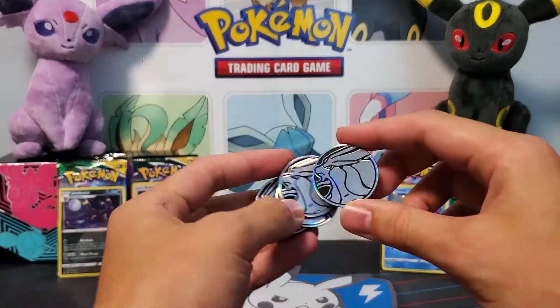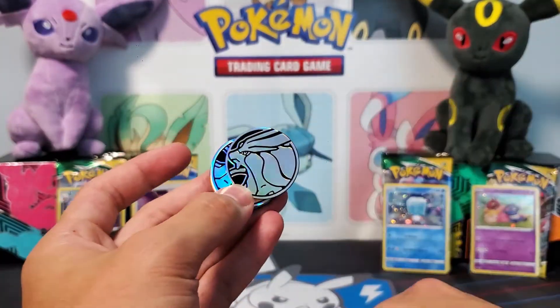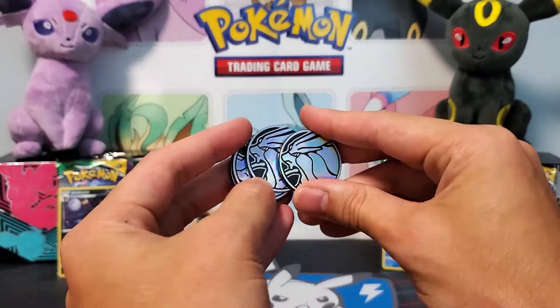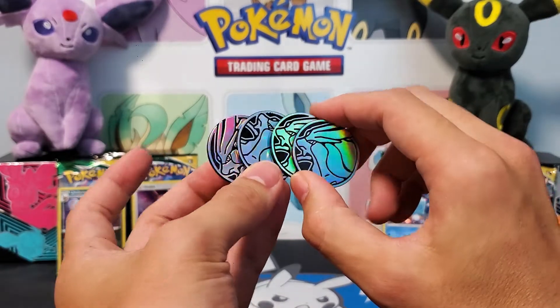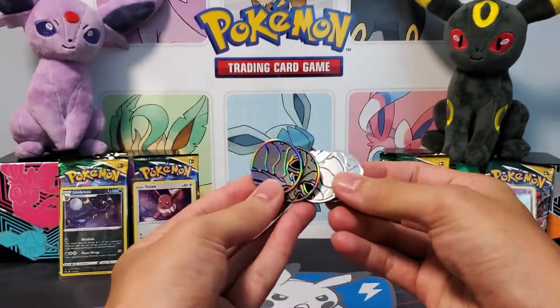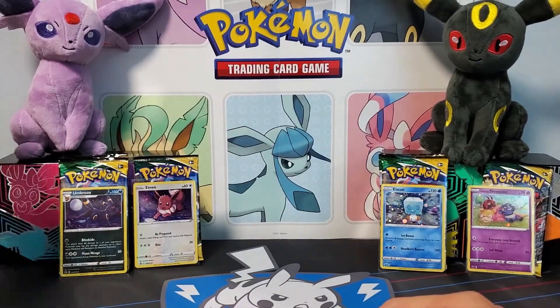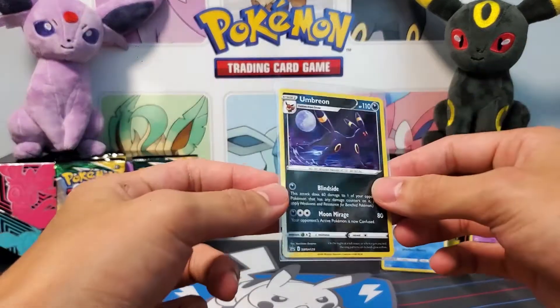So guys, we get one coin with each blister pack — they are all the same: Suicune coins. Very nice. So I got four of those. Maybe I'll save some to throw in with a giveaway in the future. But let's check out these promo cards without further ado.